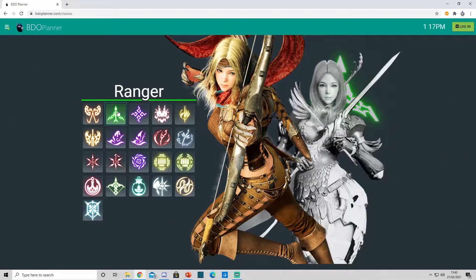Ranger, Awakened and Succession — again, Murderous is really good because you can use it as movement to close the gap without getting CC'd since it's Super Armor. It's a Super Armor Stiff, so pretty effective against this class. Katana Shower can also work here, but it's nowhere near as effective as Murderous.